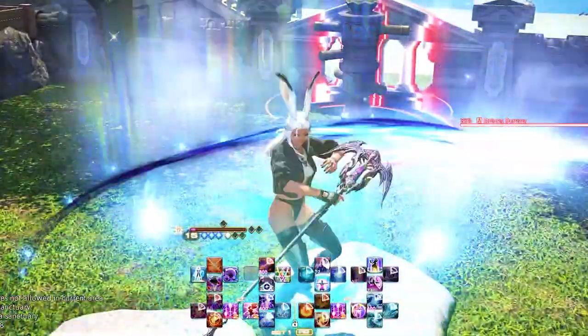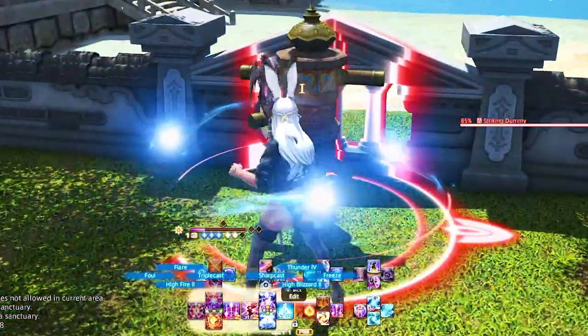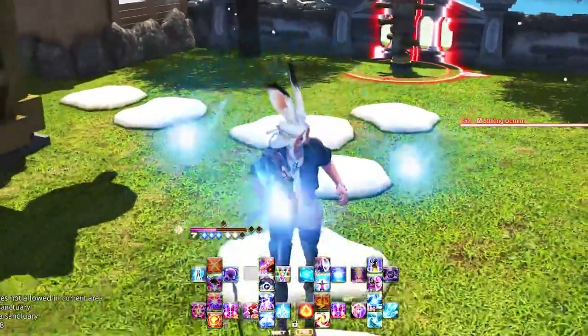Left Trigger 1 letters: High Blizzard 2 (formerly Blizzard 2), Freeze — which is the AOE equivalent of Blizzard 4 for single target — Thunder 4, which is our AOE version of Thunder, and Sharp Cast.